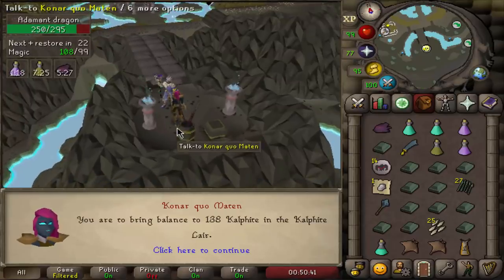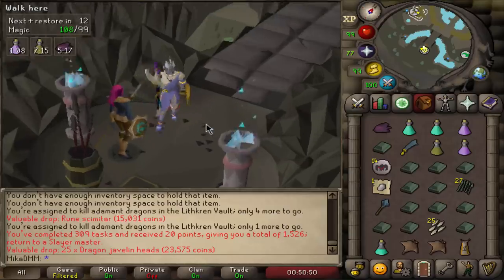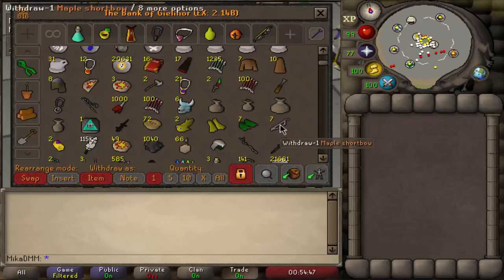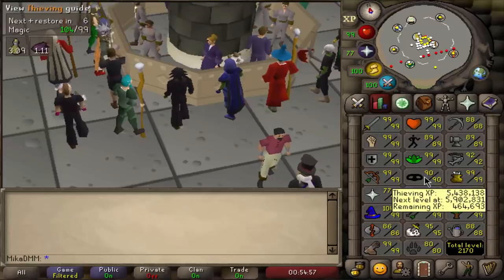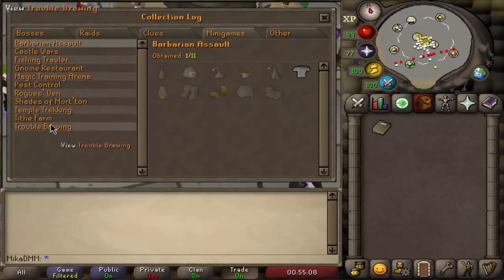Moving on swiftly to some calphite in the calphite lair - that means I can kill the calphite boss, which should be a lot of fun. I have T-bow at my disposal, I'm just not sure if T-bow is great for calphite. Before I go on with calphite queen though, we're gonna get ourselves 91 thieving. We now have a very good reason to do so - to unlock the elite achievement diary in the desert, which will shorten the trips to calphite queen by a solid minute or two every single time. Since KQ is the type of boss where you literally have to bank after almost every kill, this is something I have to do. I'm 90 thieving at the moment, so we're gonna get one more level.